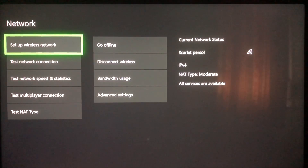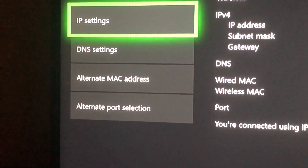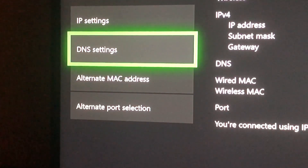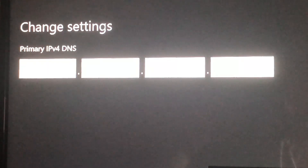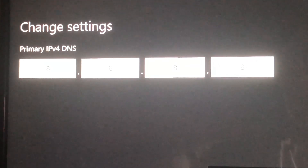Go to Advanced Settings, then go to DNS Settings. Once you're in DNS Settings, select Manual. Now I can show you everything. You want to fill in the DNS codes — I'm going to use Google's DNS. It's safe to use. For the primary DNS, enter 8.8.8.8.